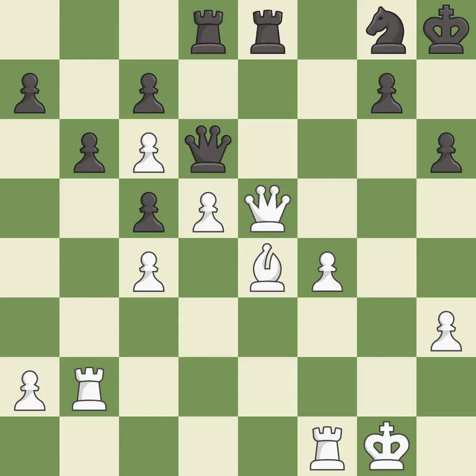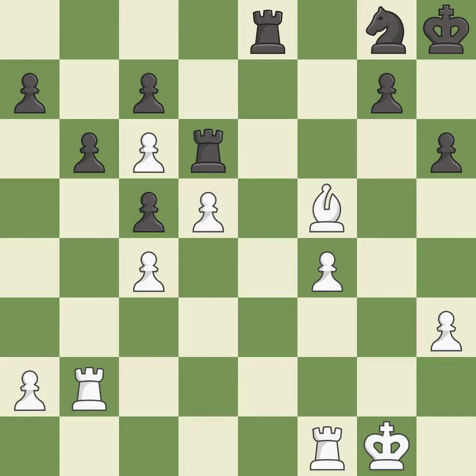This wins time by threatening a queen and forcing it to move away — it is best. This is an equal trade. This is the only good move — it is best. Recaptures; it is best. This threatens to take an outpost with a bishop — it is an inaccuracy. This permits the opponent to take an outpost with a bishop — it is a mistake. This misses a better way to take an outpost with a bishop — it is an inaccuracy.